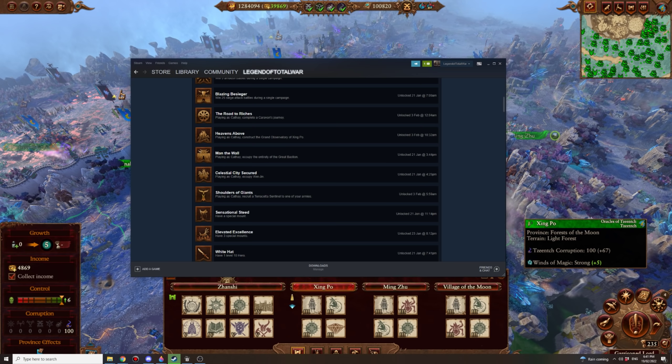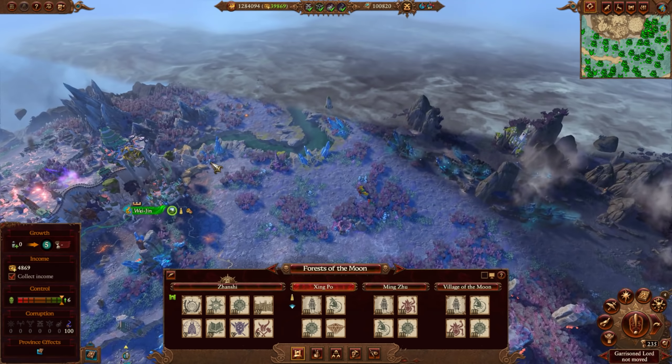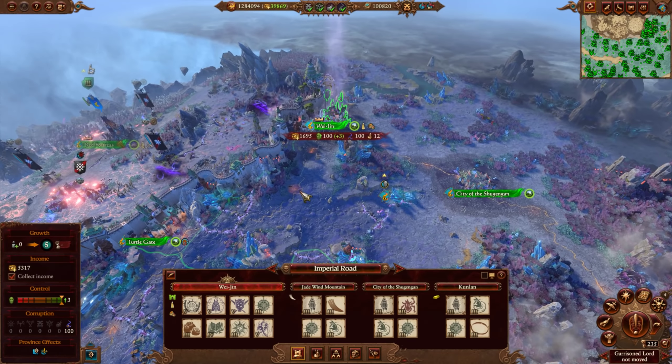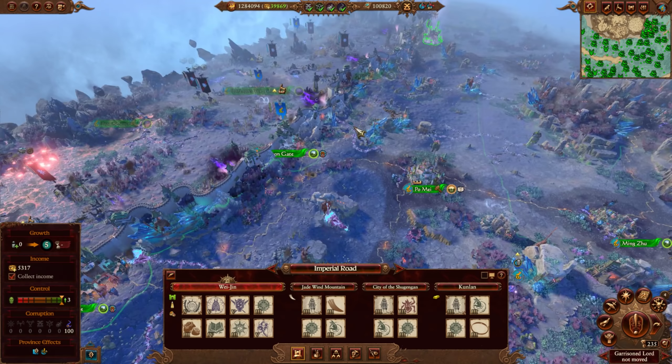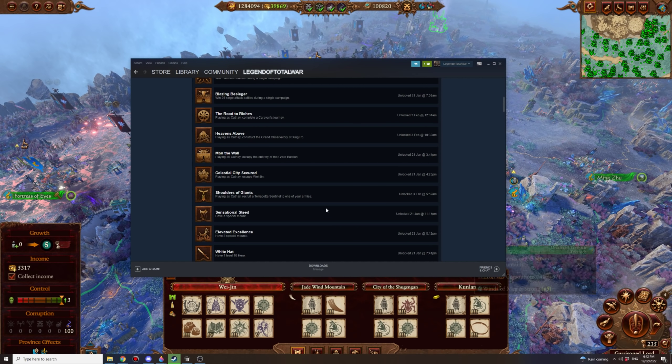Playing as Cathay, occupy the entirety of the Great Bastion — that's easiest done as Miao Ying because she's so close to it. Celestial City: playing as Cathay, occupy Wei Jin — easy to do. Wei Jin is here; the Celestial Loyalists are usually one of the first Cathay factions to confederate. There are some really good landmarks in there for Cathay, so that's definitely a priority confederation.